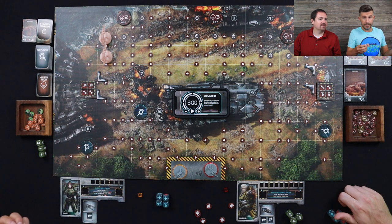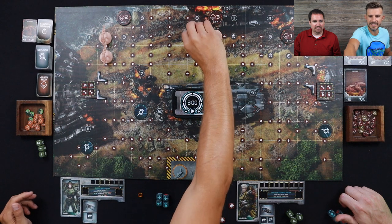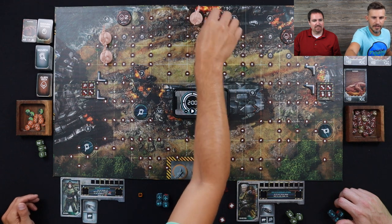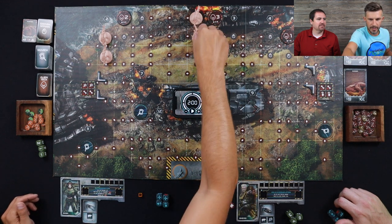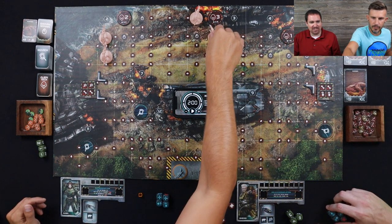Now we have two more runners in the three location — they spawn on these eggs here. They're going to move three spaces. We'll push them over this way.